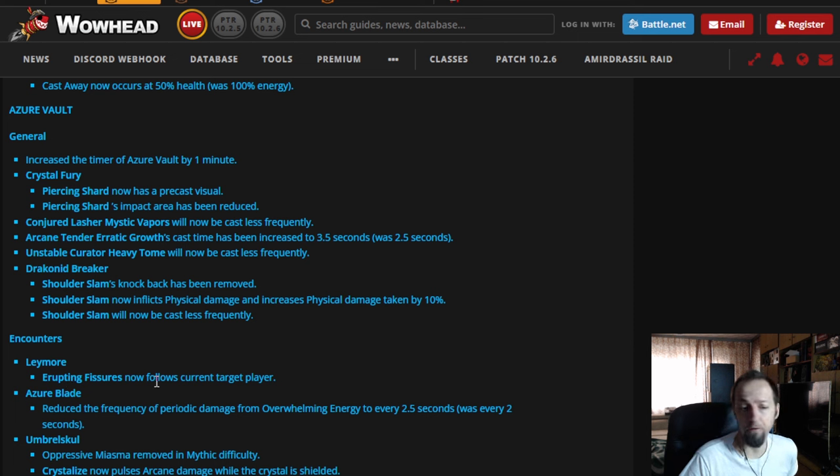For the first boss, Erupting Fissures now follows the current target player — that's the frontal the tank can use to kill sprouts. Tanks won't be able to dodge it now, but it should hit more sprouts and they'll have no problem surviving the hit, so this is a welcome change. For the Azure Blade, the frequency of periodic damage during the transition phase is reduced — it's going to tick every 2.5 seconds instead of every 2 seconds. This is probably the worst part of the dungeon, where balls are shooting out of the boss and everybody's taking damage running around the room. Making this easier is a change in the right direction.